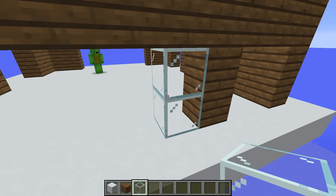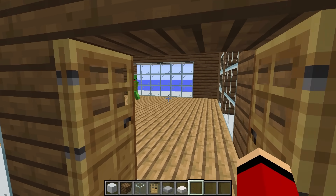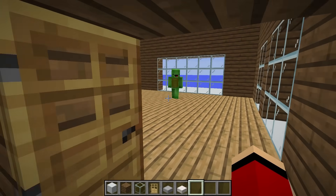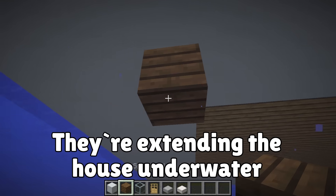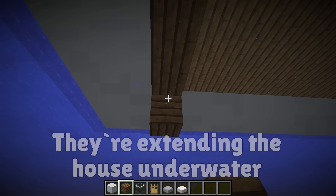I'll use glass for this part — a nice big window. Next up, Mikey, I think our house needs an underwater area. Here's what we'll do for the underwater part. The underwater level of the house will be really important for security.